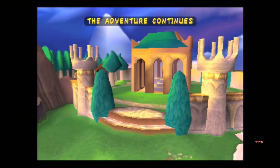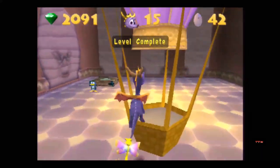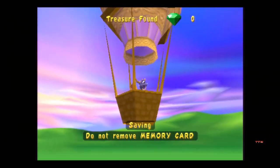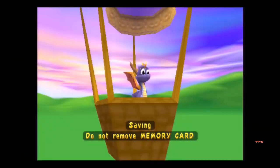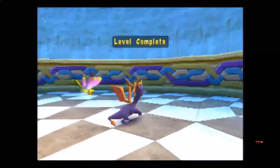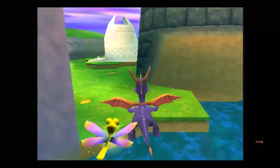Hey everybody and welcome to part 7 of Spyro 3 Year of the Dragon. In this episode we're doing some backtracking, and Bird is the first one to go to the new whirlygig device. We're probably going to do the country speedway - no, honey speedway is later. I believe it's country speedway or farm speedway.